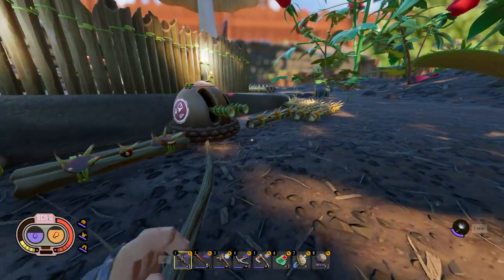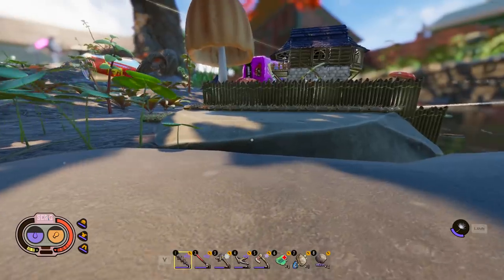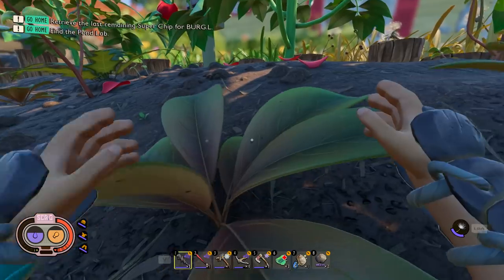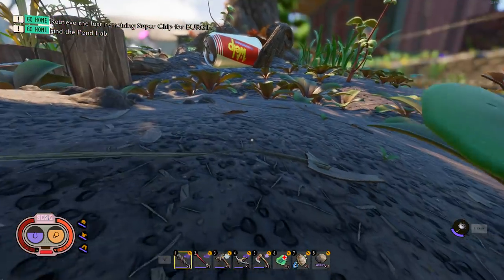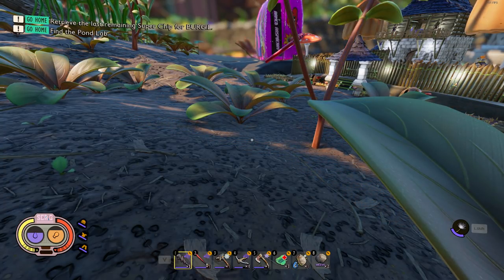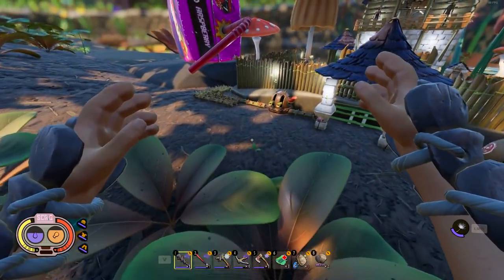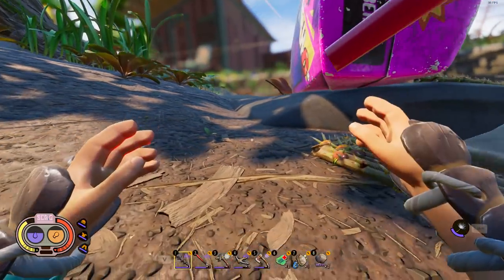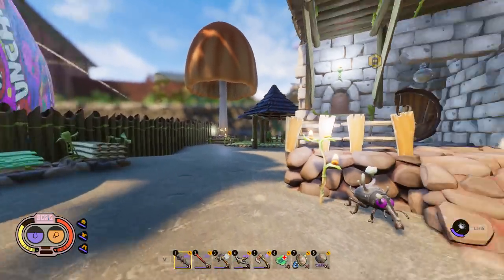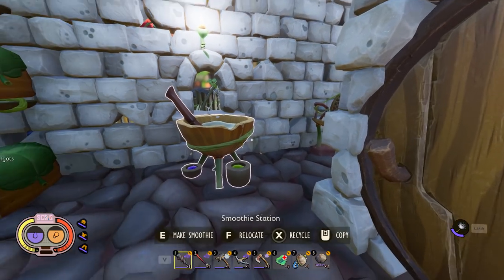The reason they make you redo it is because they've added new story content for Burgle about how you're going to be re-enlarged. Burgle has a recipe but can't remember it — to help him remember you have to find things called Super Burgle Chips located in all the labs you've already done. You redo the labs, get the super chips, return to Burgle, and he gives you a little bit of the recipe at a time. I've done all the labs again except for down below in the pond, which we'll do today.